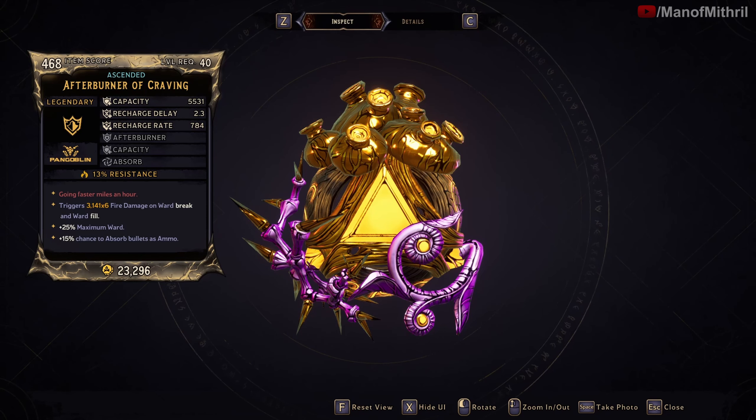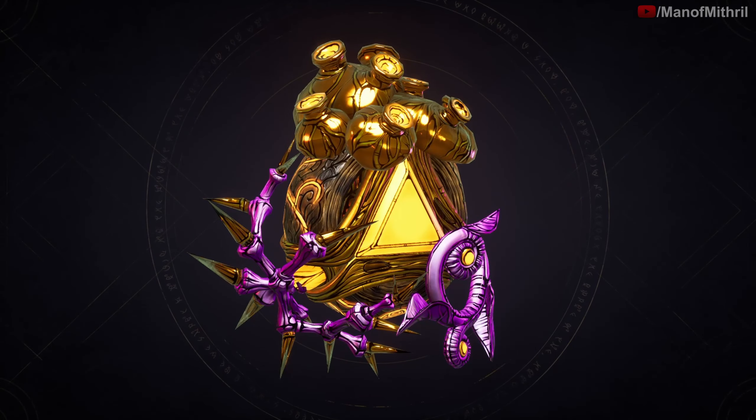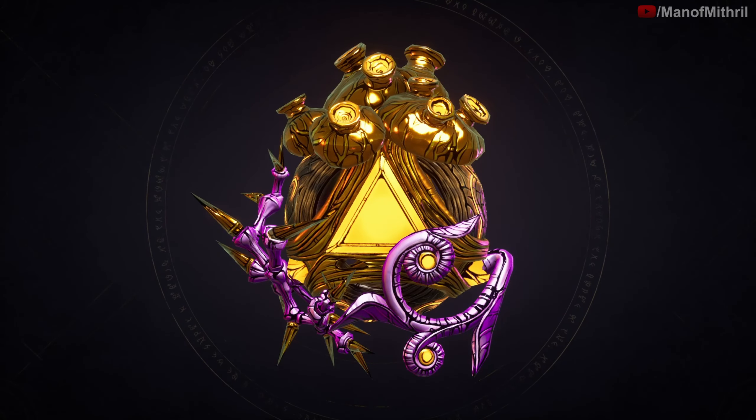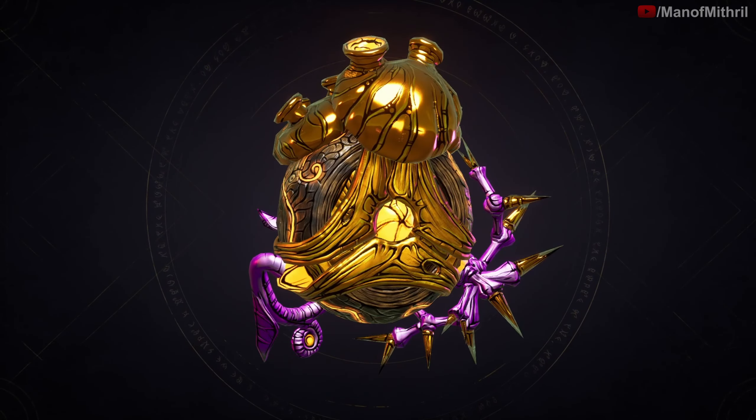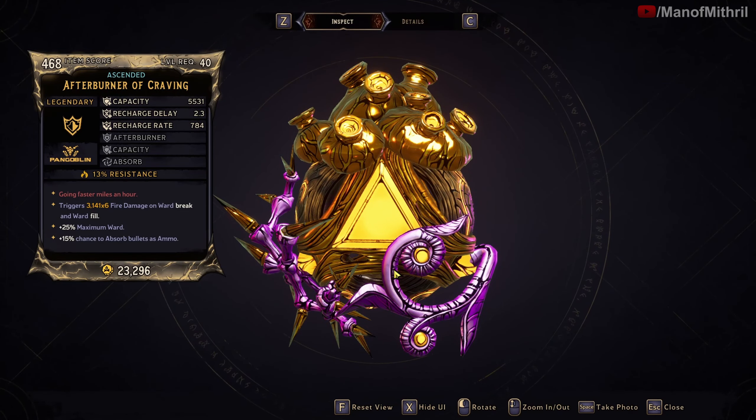The Afterburner is a Pangolin - or Pang Goblin - shield. It's got some thorns here, and it looks like some sort of mushrooms. It does look pretty cool with the gold and purple. The red text reads 'going faster miles an hour.' The unique ability of the Afterburner is: on ward break and fill, the Afterburner sends out six horizontal fire blades in all directions. As you can see right here, it triggers fire damage on ward break and fill.